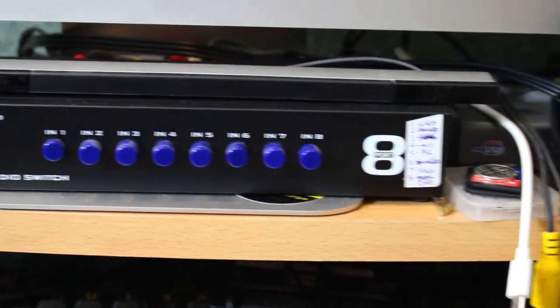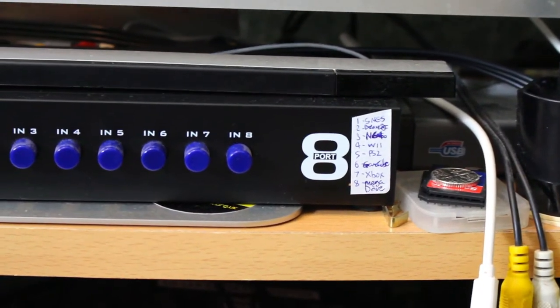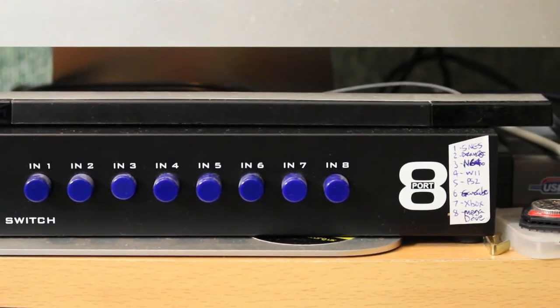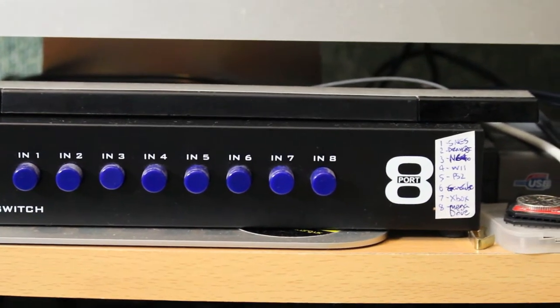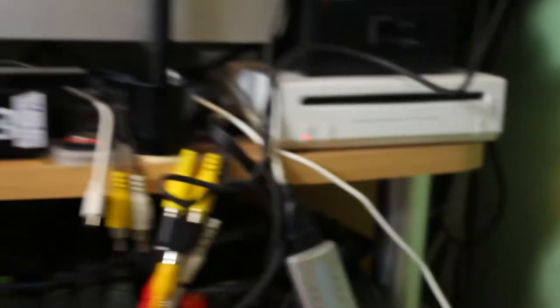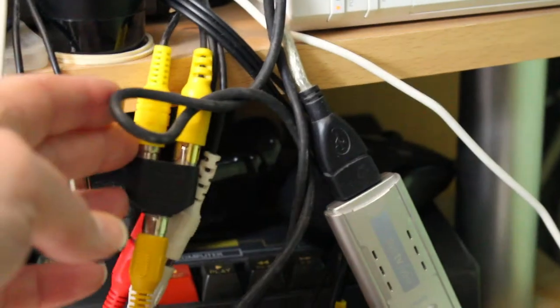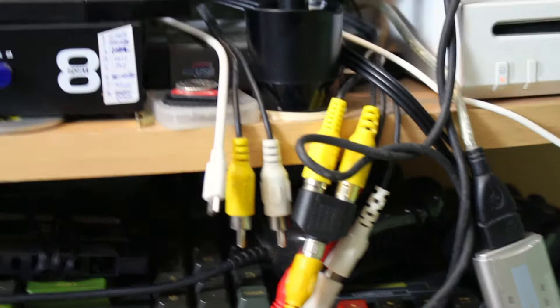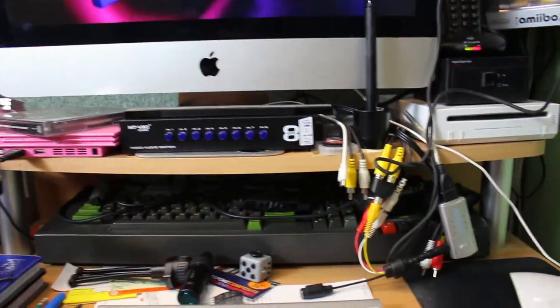Looking at the list here where all the consoles are listed out — number 3 is the N64, press that and there we have Tetrasphere. Very useful. I've got SNES, Dreamcast, N64, the Wii, the PlayStation 2, GameCube, Xbox, and Mega Drive all listed. The Saturn is over in the corner — it's on a second composite video cable going into the ITV, with a switcher that lets me change the sound. The Saturn is on one input, everything else on the other. I can't have the Saturn on at the same time as something else, but since I'd only play one at a time that doesn't really matter.